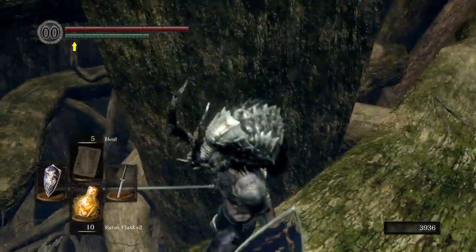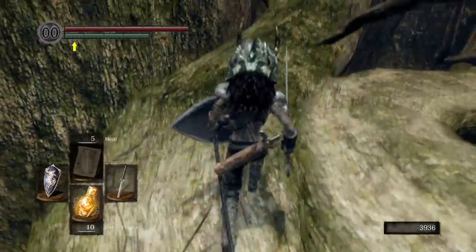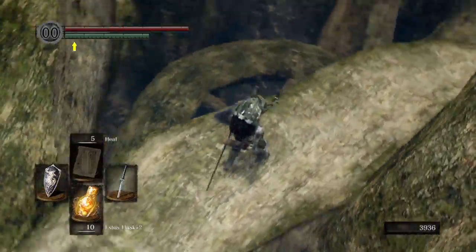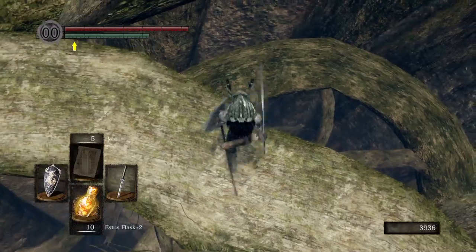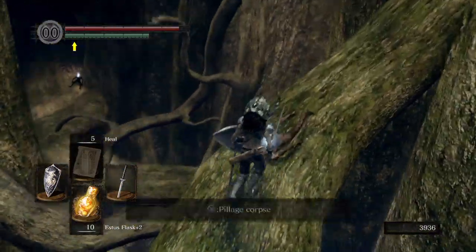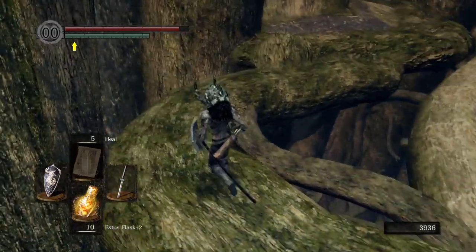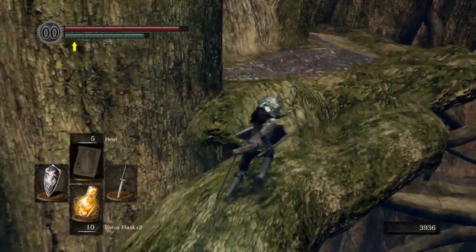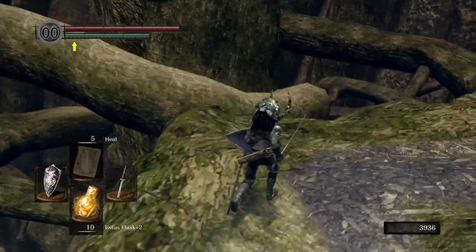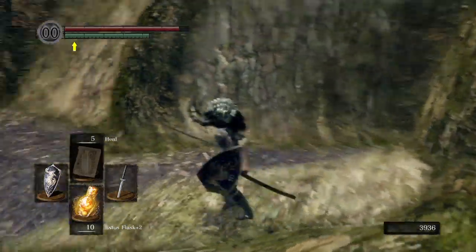I guess I can try for that item. Basically the objective of this area is you're kind of working your way downward. It's a vertical area as opposed to horizontal. Holy shit, I almost died. It's a red Titanite chunk — hooray. I don't think I plan on using that. You really never know, but I don't think I'm going to use that.